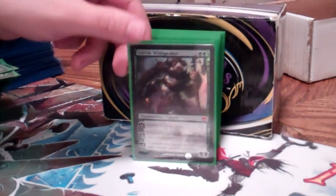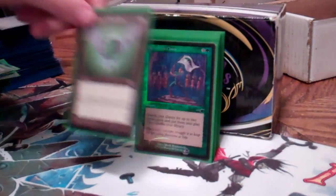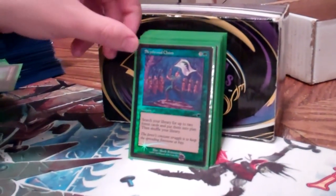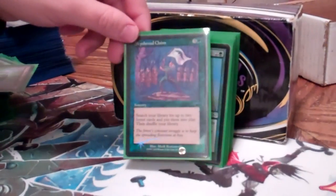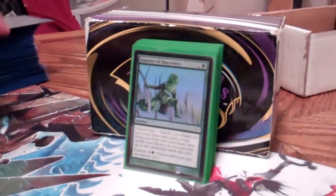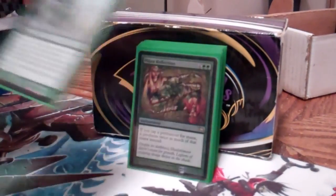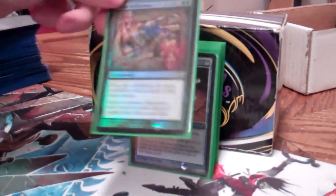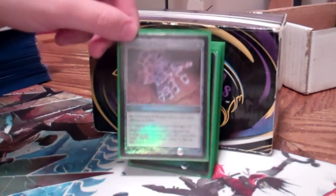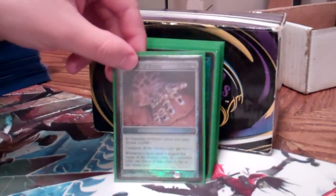The only Planeswalker I run is Garruk for mana acceleration, Overrun, stuff like that. Make stuff cheaper — Emerald Medallion. Land tutors: Skyshroud Claim, one of the best. I didn't really break it by not getting duals in this deck because it's just mono-green, but it's still really good. Journey was really good with Rofellos, and it's okay just by itself for the land fetch. Mana Reflection is really good. Gauntlet of Power for green is really good. As soon as Caged Sun comes out, this will be going out for a foil Caged Sun as soon as I get one, because I don't like making other people's stuff good.